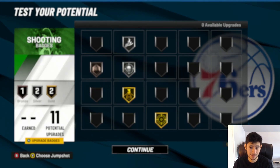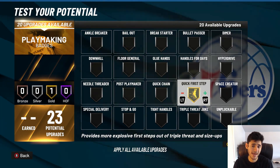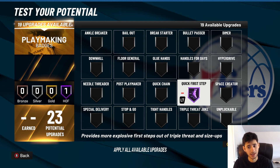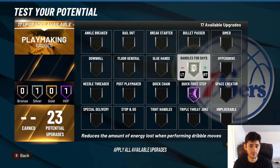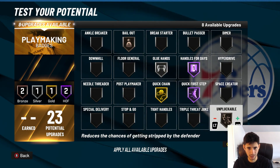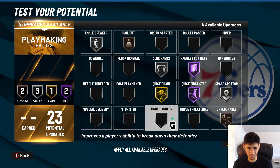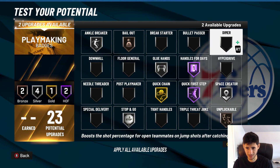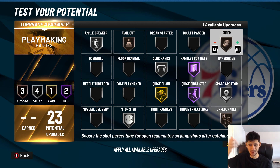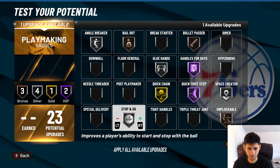Moving on to the playmaking side. There are two badges no matter what — whether you're a team player or not — that you need: Hall of Fame quick first step and Hall of Fame handles for days. Then I would put glue hands silver, quick chain gold, bail out bronze, unpluckable bronze, space creator silver, ankle breaker silver. You could put stop and go silver or bronze, and bronze bullet passer and bronze needle threader if you really want — you have a lot of badges spread out on this build.